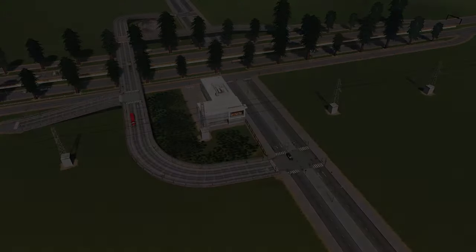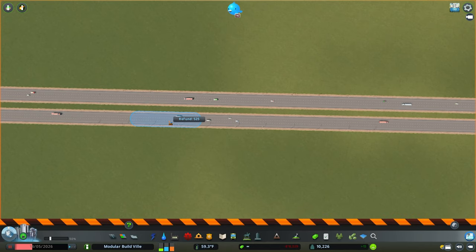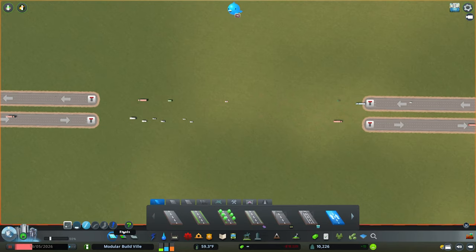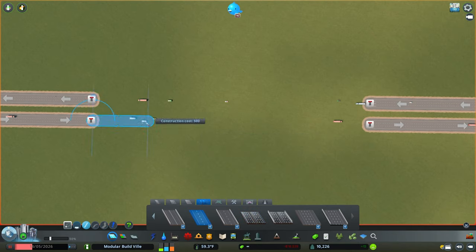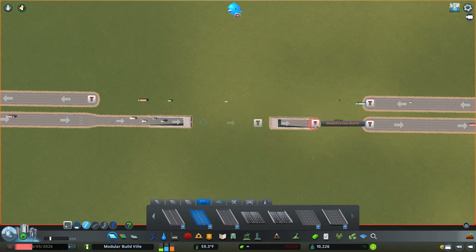The first one is probably the easiest of the three. We're going to start by deleting a portion of our highway - about 50 tiles of highway deletion should be enough room. Then go to roads and jump over to highways. We're going to grab the two-lane one-way highway from Mass Transit and start drawing this in. Come out by 10 tiles - indicated by the blue line - make sure all snapping is on. Come out by 10, then another 10, down, then out by another 10, underground, back above ground by 10, and then hook back into the highway. Repeat on the opposite side.